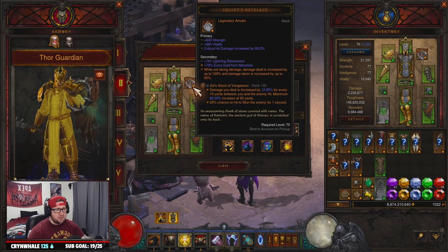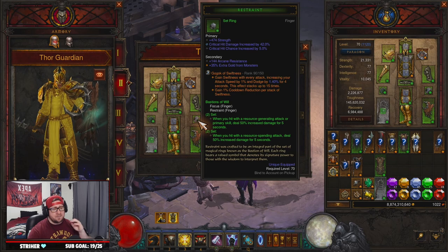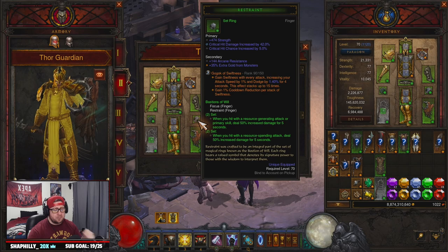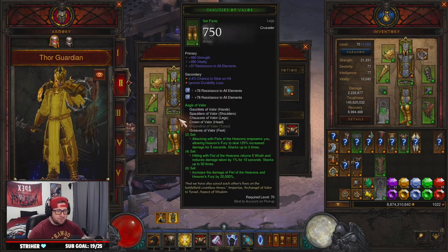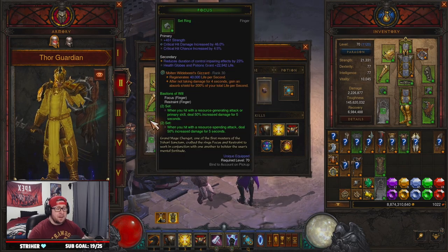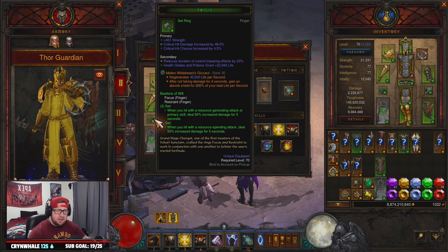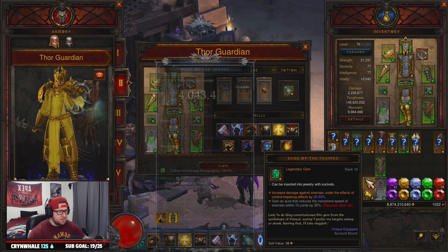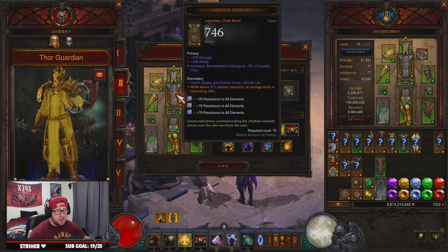Our Legendary Gems are: Zei's Stone of Vengeance for more damage; Gogok of Swiftness mainly for cooldown reduction so we can get Akarats Champion up as much as possible; and Molten Wildebeest's Gizzard for more shielding. If you're doing speeds you don't really need the Gizzard — swap it for Bane of the Trapped for more damage. Our regular gems are Diamonds for all resist, and an Emerald inside the weapon for more damage.